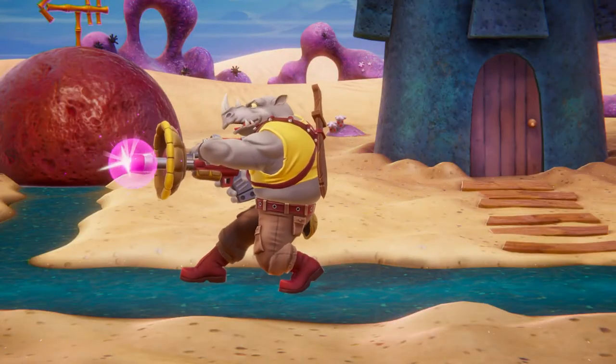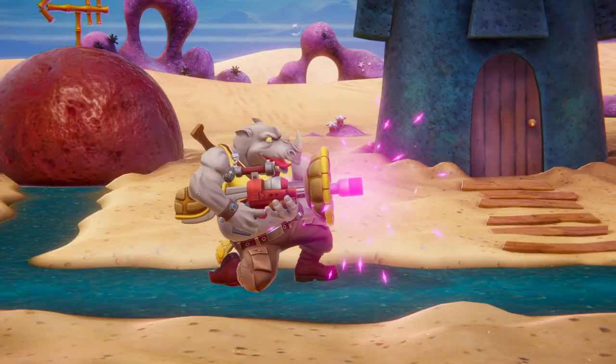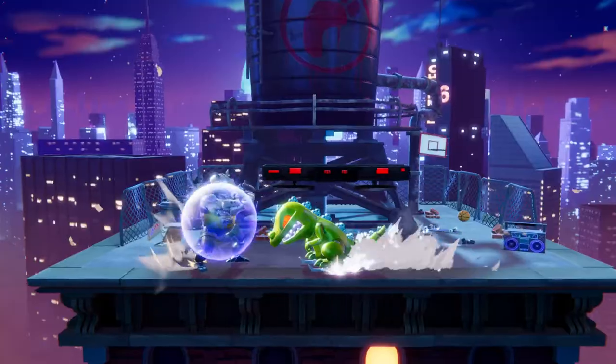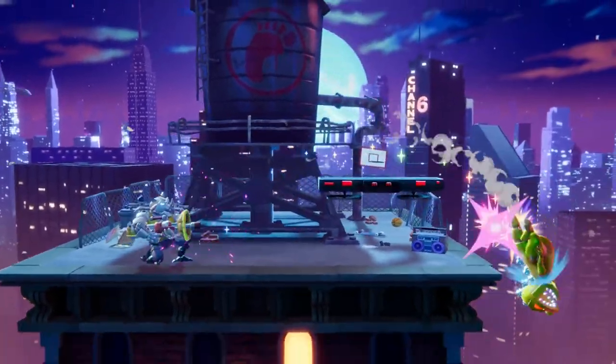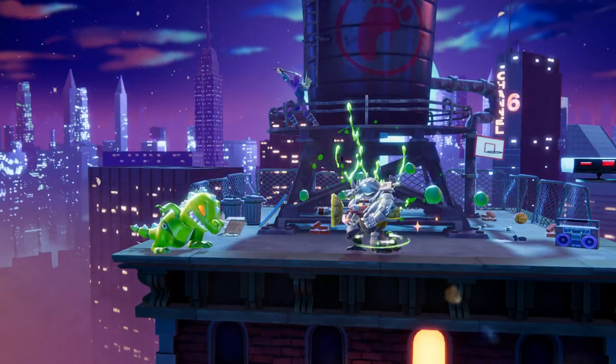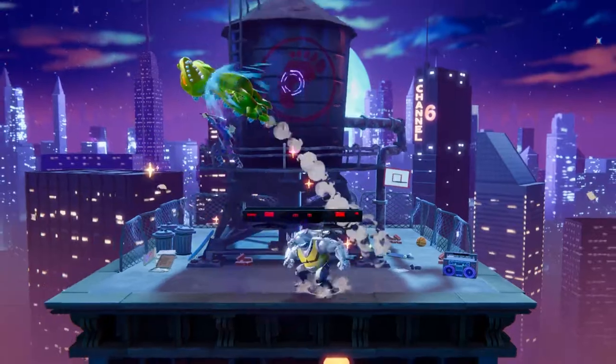First up, Rocksteady continues to make use of his laser cannon with his neutral special. If you keep tapping the special button, Rocksteady will continuously pepper his opponents with a bit of extra damage to keep up pressure between those moments of action. You can also supercharge this attack if you have some slime to spare to fire a single, much more powerful blast.